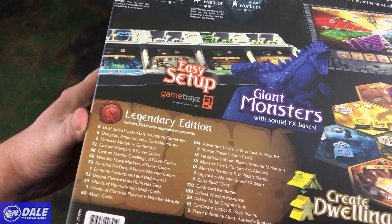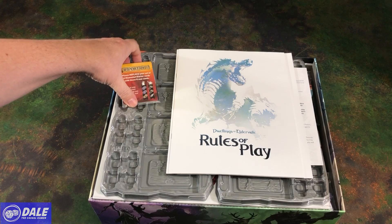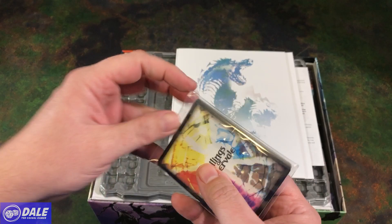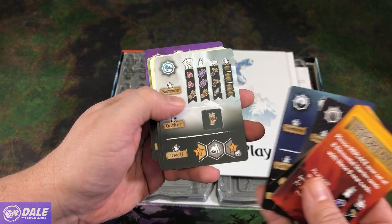Down here it lists the Kickstarter upgraded components for the Legendary Edition. Let's see what we've got inside. First, important: please replace your set of eight elemental starter cards with these eight new cards — correct summoning calls for wizards and warriors. So these are going to replace some of the other cards. You can see the backs on those — just our starter cards.